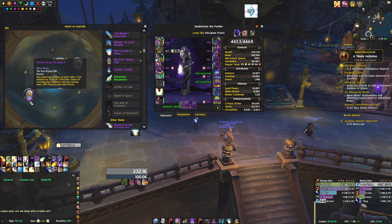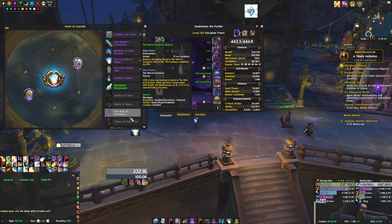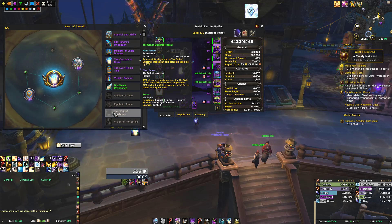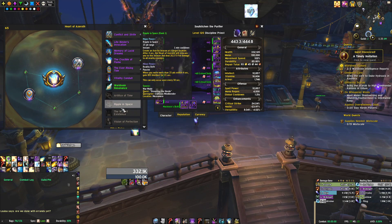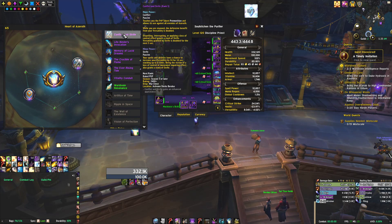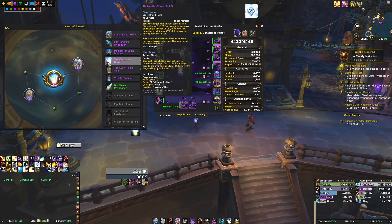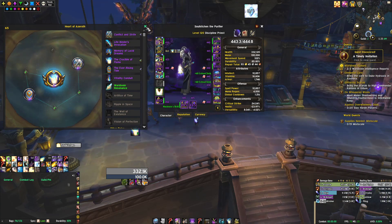In the Minor slots, you're pretty much always going to want Ever Rising Tide and Conflict and Strife. You can also use Well of Existence — if you just want raw healing and you're not worried about dealing more damage, you run something like Well of Existence and Ever Rising Tide in your Minors. The only three worth ever running as Minors are Conflict and Strife, Ever Rising Tide, and Well of Existence. Occasionally you can consider running Crucible of Flame, but if you're going to run it as a Minor, you might as well just run it as a Major.